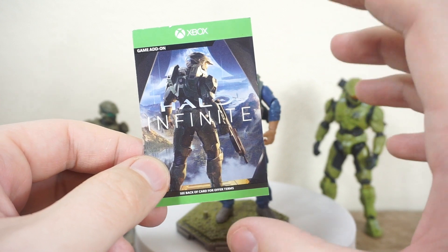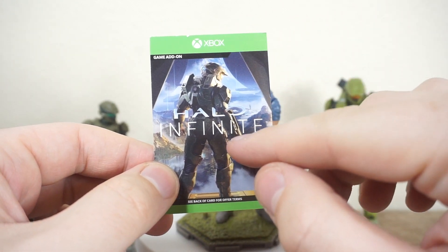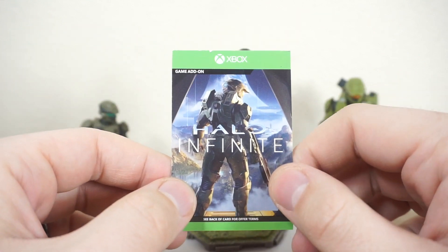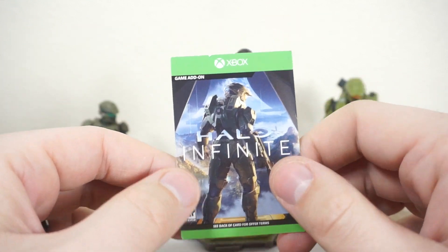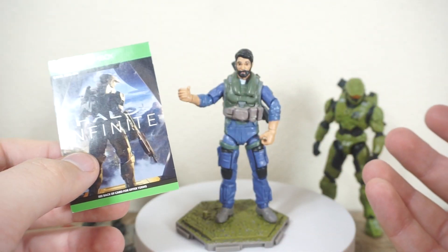The 6-inch figures unlock the weapons coating for the MA-40, and this one here for the 4-inch figures unlocks the nameplate for Wicked Cool Toys, which has been bought out by Jazwares, but at the time they were making these figures, it was Wicked Cool Toys.